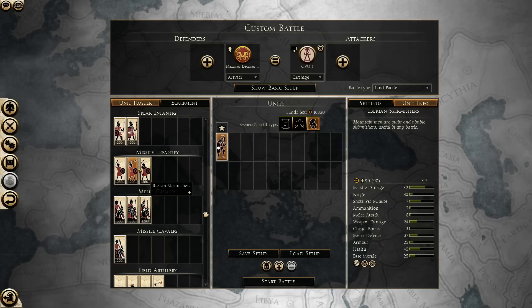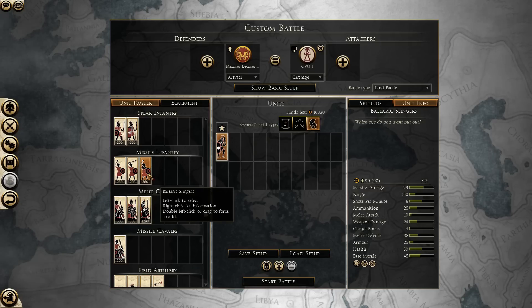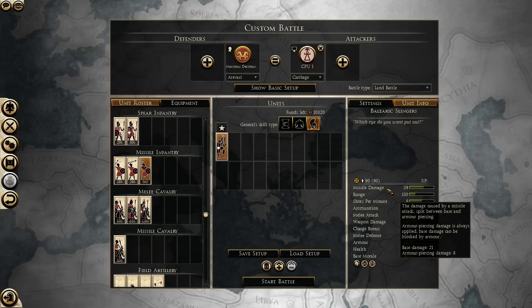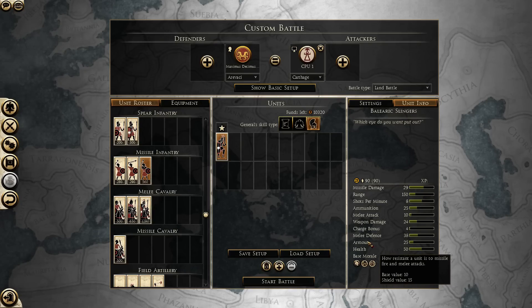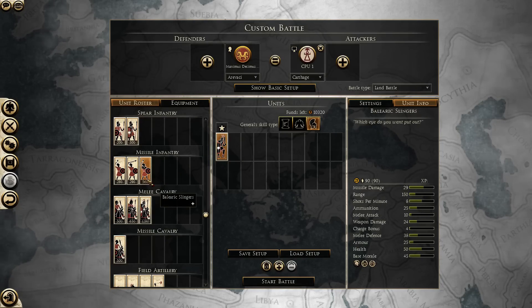Then you have your Iberian Skirmishers, which are decent skirmishers for their price, nothing great. They do have a shield that blocks around 20 or 30% of incoming missiles. And the Balearic Slingers, of course, the best slingers in the game. 8 shots per minute, they have 8 armor piercing damage, and that is extremely good — it's going to help you a lot in taking down enemy skirmishers and also enemy infantry. They have an armor value of 25 and a shield that blocks incoming missiles as well, so they are going to do well against archers in particular.